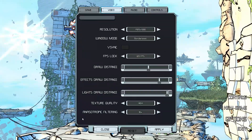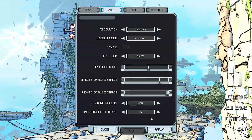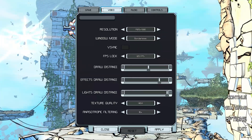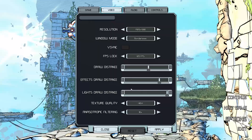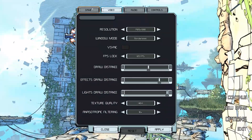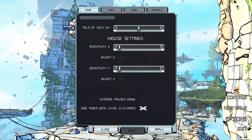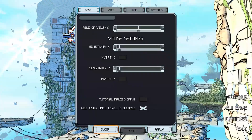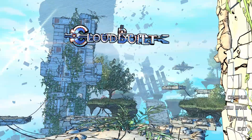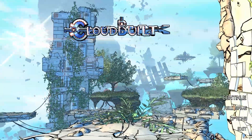One more option I'd like to see on the video settings is anti-aliasing. The anti-aliasing looks good to me, but I don't have the best eyes. Anti-aliasing would be a nice option to have because it can affect performance — if you're running on an older machine, you might want to crank it down.